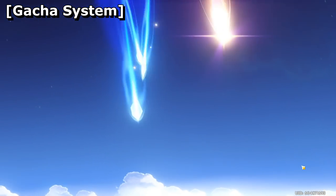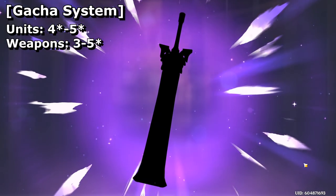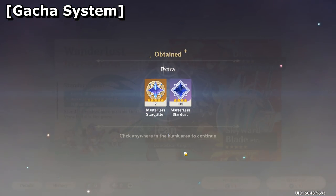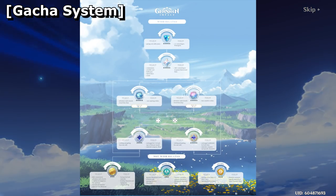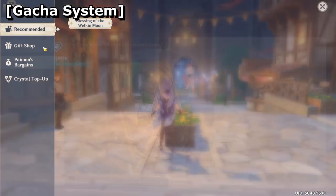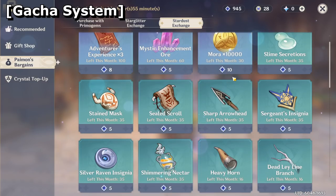Using fates, you can perform wishes to summon units and weapons, with units coming at 4 to 5 stars and weapons having 3 to 5 stars. The higher the star rating, the stronger the unit or weapon — usually. Obtaining units will give you access to Stardust, another form of currency. It is a lot to keep track of, but someone was kind enough to make an infographic about all the various currencies in the game — the link is down below in the video description. 4-star units will grant you Stardust, which can be re-exchanged for more fates: 5 intertwined and 5 acquaint per month. Think of Stardust as reward points. You can also use Stardust to buy materials, weapons, and Mora.